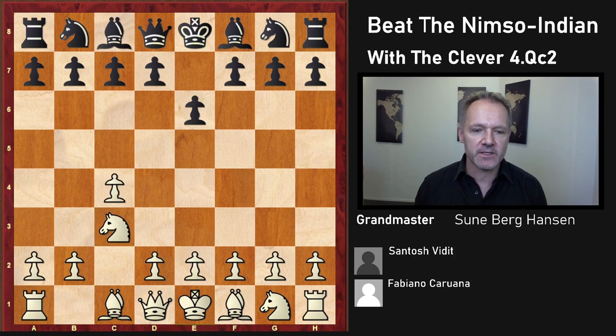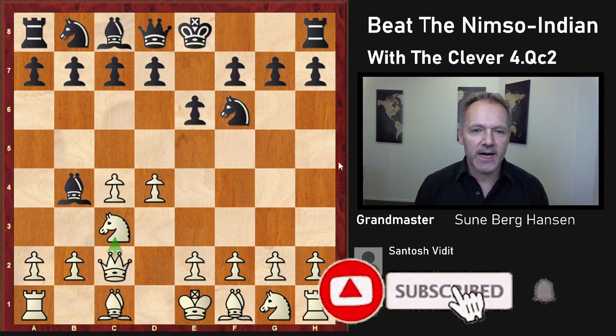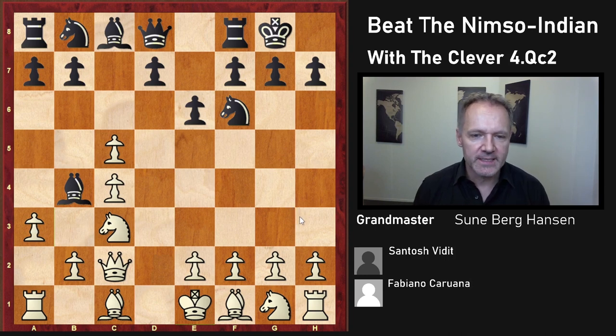Caruana is white against Vidit, a strong Indian Grandmaster. This is the Nimzo-Indian and this is Queen c2. It's a clever move — white is ready to take back with the Queen on c3 and avoid the dreaded double pawns. We know that double pawns become weaker the further they advance. The main line here is castle, and that's what we're going to look at. C5 is a possibility and I would recommend that you play this move — it has scored pretty well for white. These hedgehog structures are supposed to be nice for white.